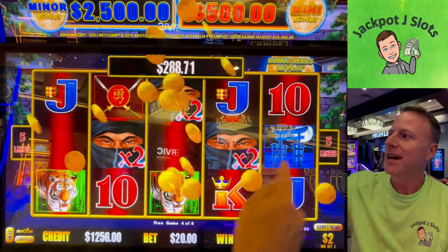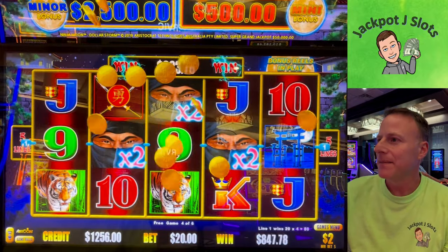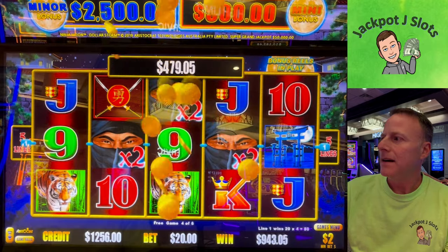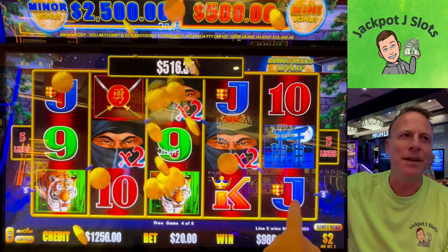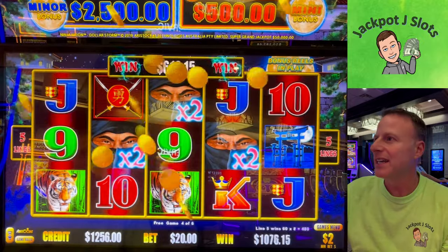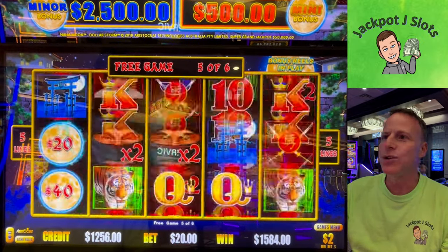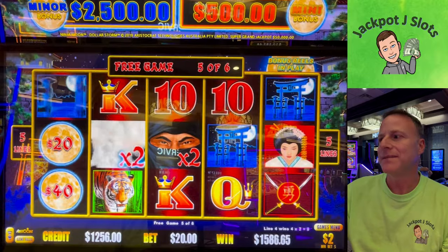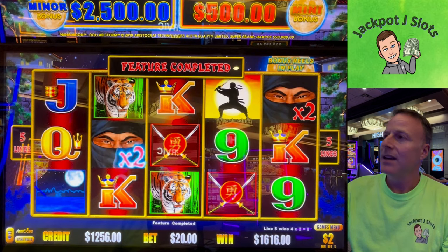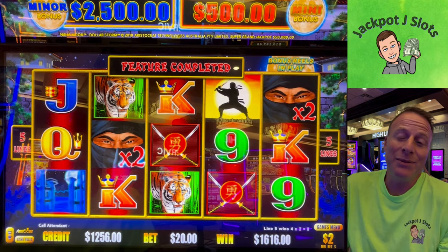That right there is almost a thousand bucks, plus we're going to get the nines again. One more here — I mean, we're going to hit a jackpot, I do believe. A nine here, a wild here, or a tiger or a wild here. Even if you multiplied it, it would have been another thousand, and it's probably four or five times more for hitting that line. Look at that — $1,122, two more spins. $1,600 last spin.